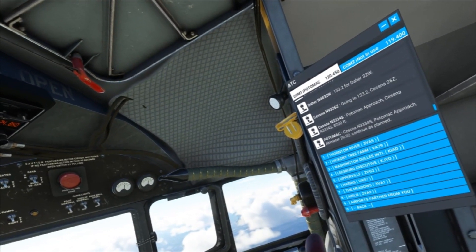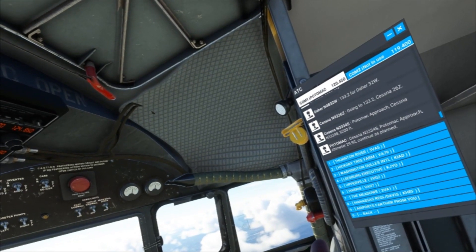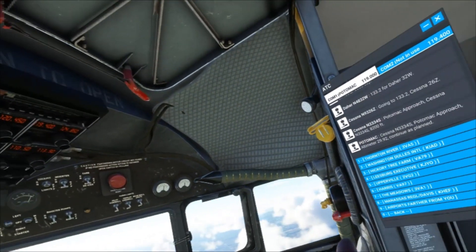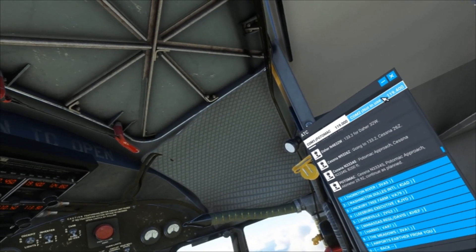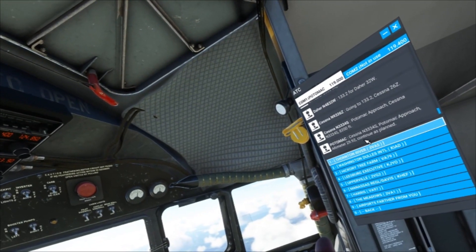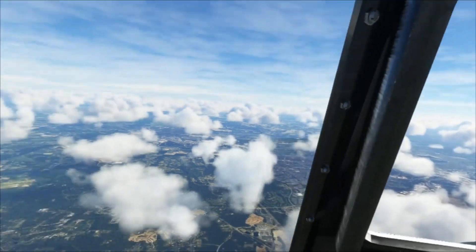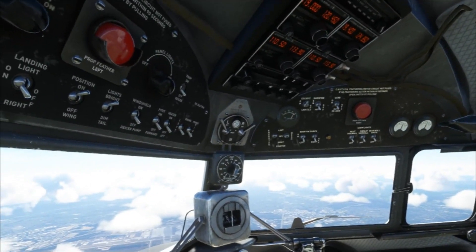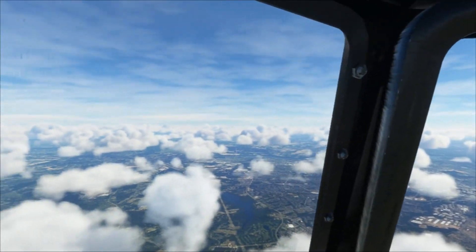Anything on ATIS? Here we go — 29.92, Potomac Approach. Nothing on approach, nothing on tower. The altimeter is 29.92 and that's what we're at, so we're good. Just kind of looking around here — let's see if I can see any landmarks since there are probably a few down below.